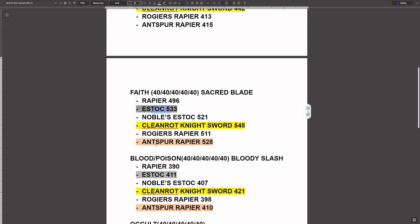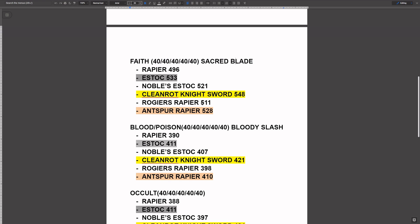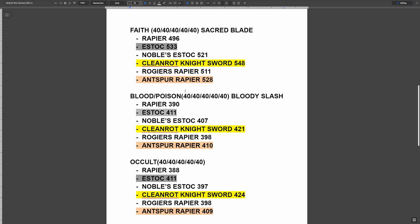For Faith infusion, Cleanrot Knight Sword, Estoc number two, and Antspur Rapier as well — the one with Scarlet Rot buildup was performing really well across other scalings. For Ash of War on Faith builds, things like Sacred Blade, Flame of the Redmanes, or Flaming Strike are always good recommendations. For Poison and Blood, Cleanrot Knight Sword again number one, Estoc number two, and Antspur Rapier number three. But honestly, if you're using Poison or Blood infusion, Antspur Rapier is your number one option because it has that Scarlet Rot buildup, and you'll be on an Arcane build anyway. The Scarlet Rot also scales with Arcane. Bloody Slash is one I recommend — even though it got nerfed, it's a horizontal swipe and still good. It complements Rapiers and Thrusting Swords really well.